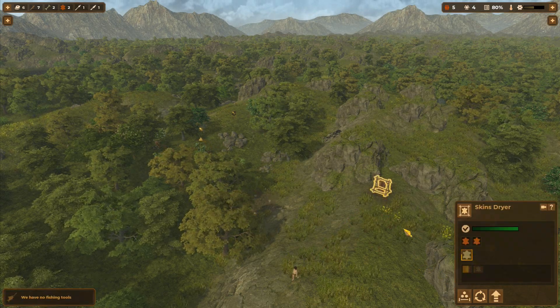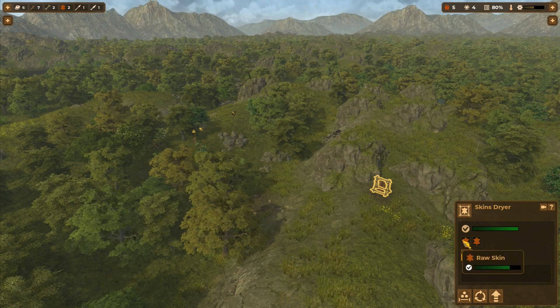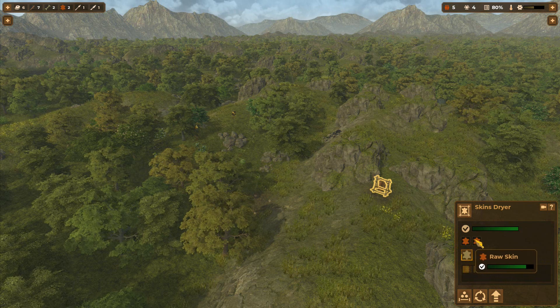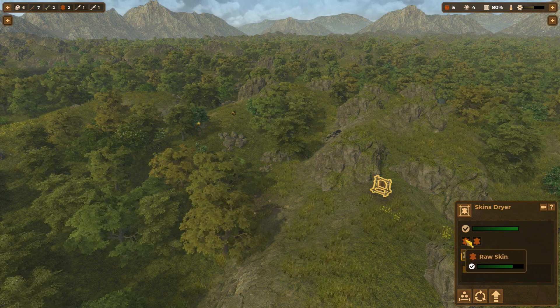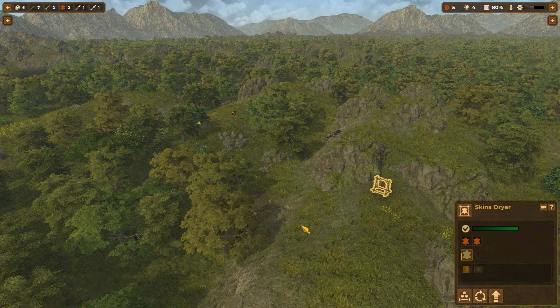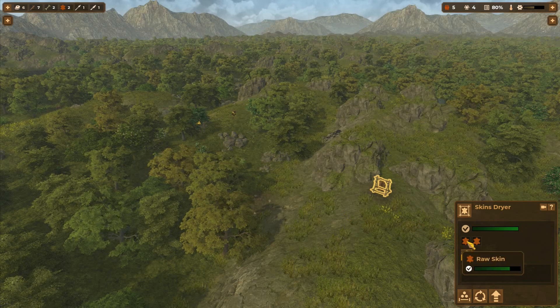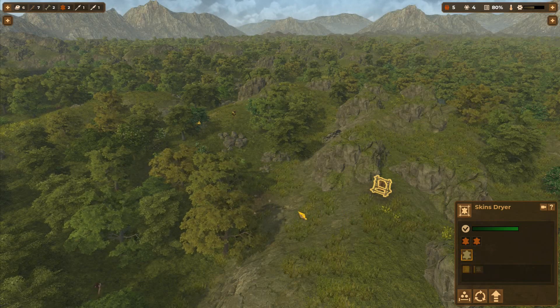Let's take a look at our skins drying. We just put the second skin on there. You can see by looking at the raw skins they've got a health bar. And that's one of the most important aspects of the game that I don't think I touched on in the last video: resource decay is a thing, and these only last for a season.